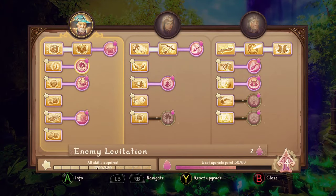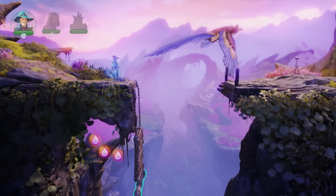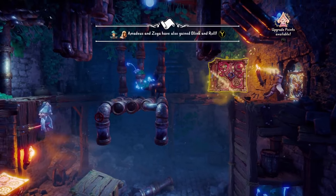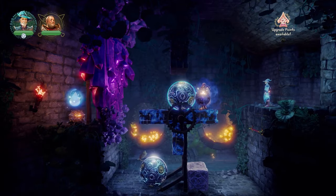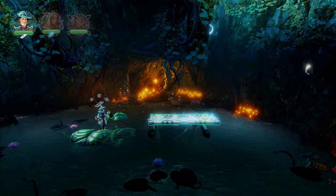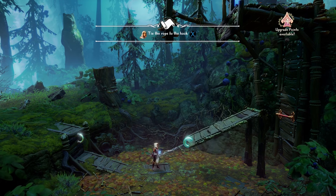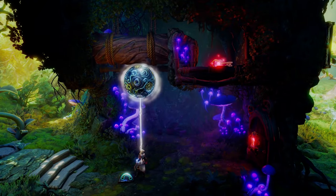One thing that Trine 4 does better than any of its predecessors is its sense of progression. You start with a meager but effective set of abilities for each character, and at just about every other level, a new ability is granted that changes up the way you approach puzzle solving — whether it be Pontius' charge attack that can launch boulders to break certain walls, Amadeus' ability to create planks and steel balls, or Zoya's newfound technique of attaching a fairy rope to an object to make it float into the air like a balloon. They all open up interesting new options.